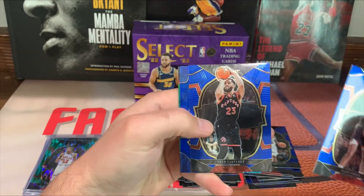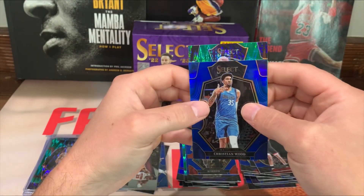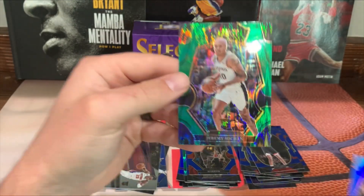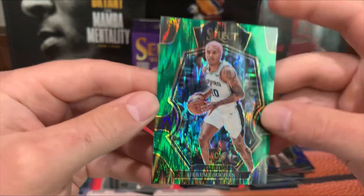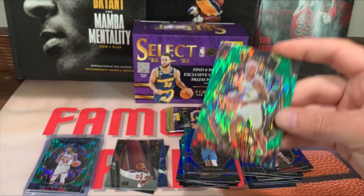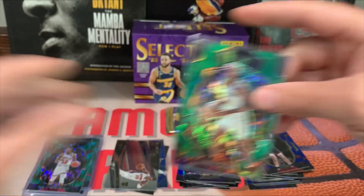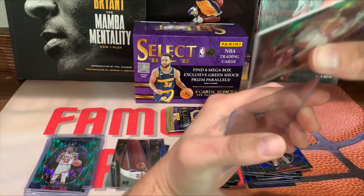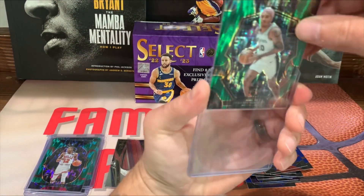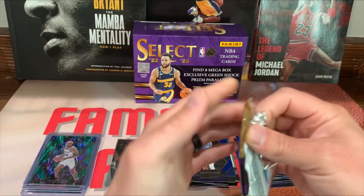Got Jalen Green, Fred Van Vleet, Christian Wood on the silver blue. Boom let's go - Jeremy Sochan on the premier, that's a good rookie. Now if we could just pull maybe a courtside and a rookie or the green wave. Alright, last pack here.